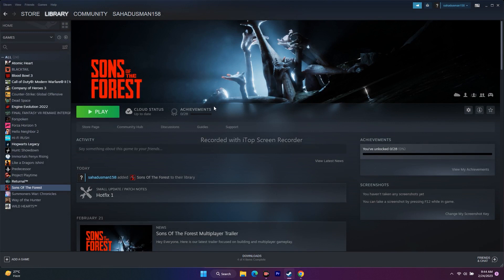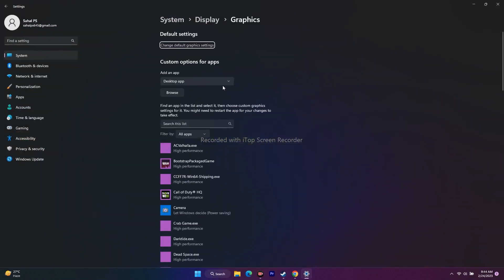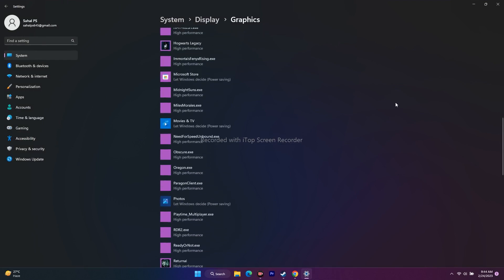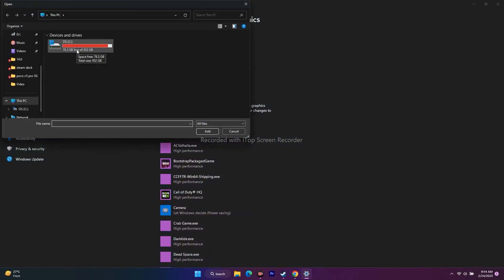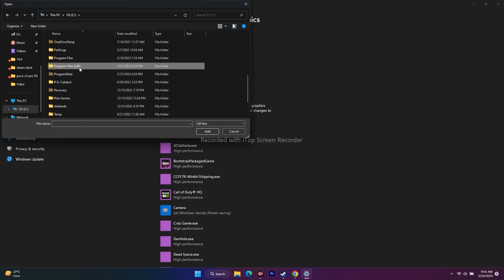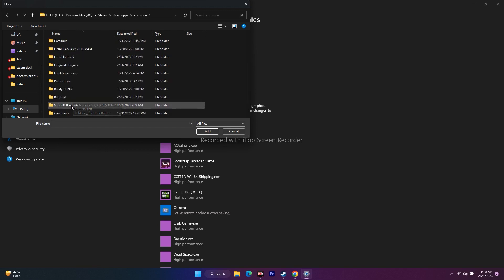The next step is to run the game on your dedicated graphics card. Go to Search and look for Graphics Settings, then click on it. Click Browse and navigate to the game installation folder: Local Disk C > Program Files (x86) > Steam > steamapps > Common > Sons of the Forest. Select the executable and add it.